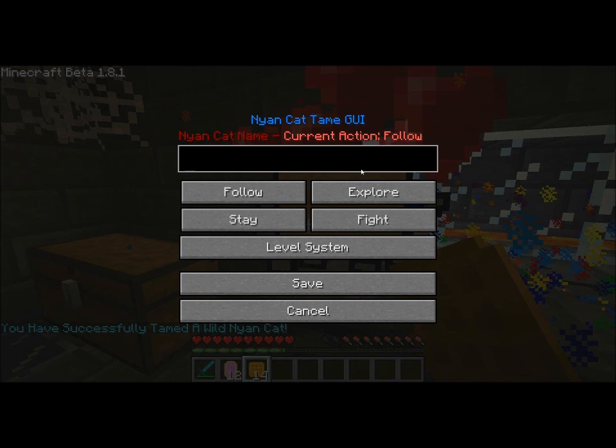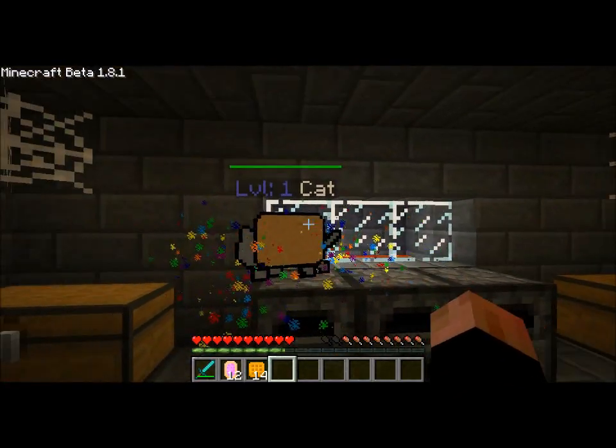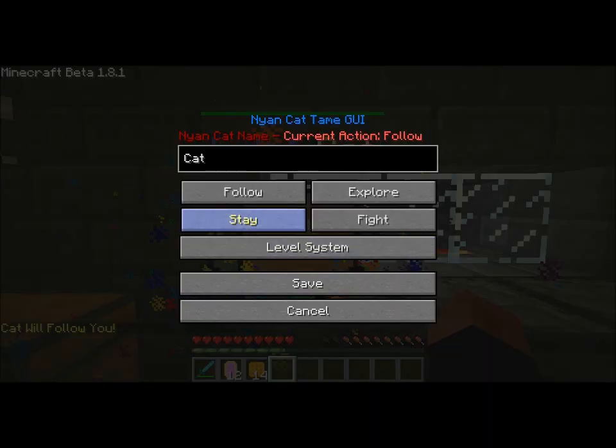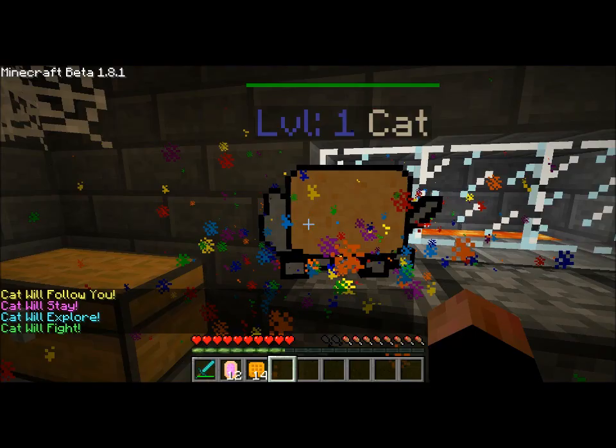He is now tamed, so now you can just name him. I shall name him Cat. Save that, so now he is a level 1 cat. So we can have him follow, stay, or explore, which means he will just wander around and fight.